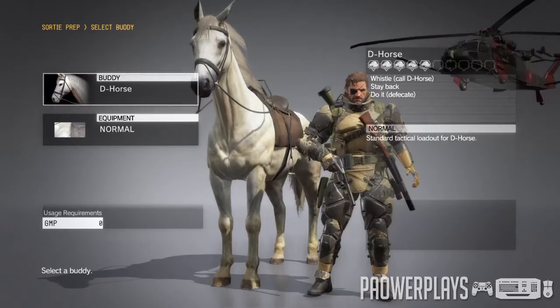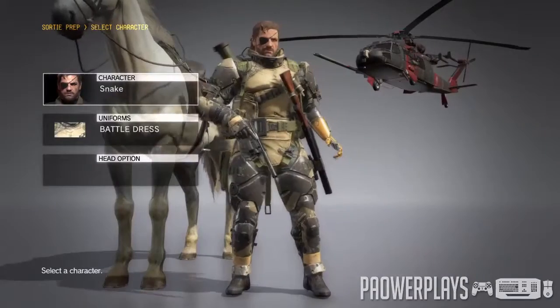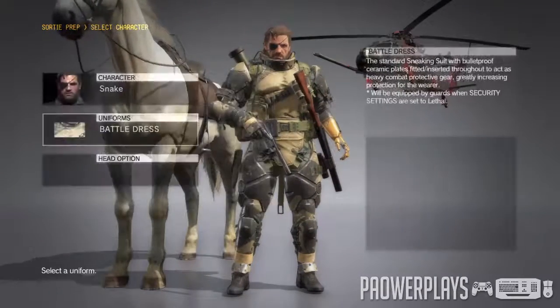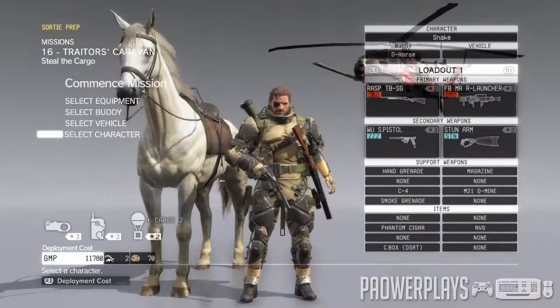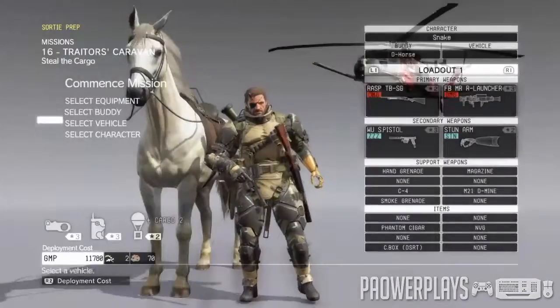For the buddy, you might want to go with D-Horse on this one, as Quiet will be a little useless in my perspective. For your armor, we're gonna go ahead and wear the Battle Dress because things might get a little heated later on.